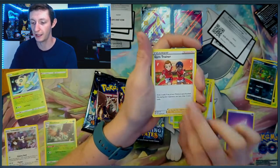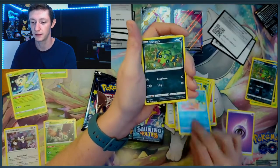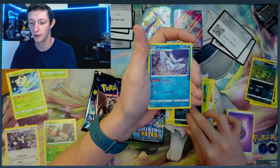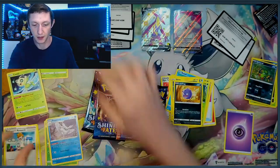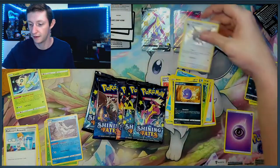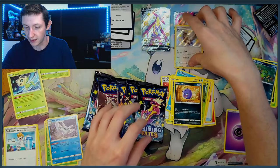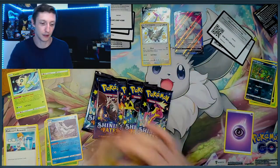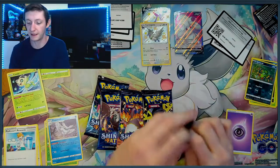We got a Thwacky, a Gym Trainer, a Cufant, Weasel, Spinarak, Shinx, Koffing, a Frostmoth, and a Professor's Research. Should probably put this Baby Shiny right here — let's go with the Shinies on one side and everything else on the other. Looks like five packs left in this ETB.